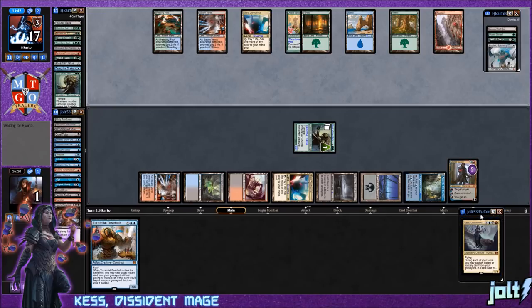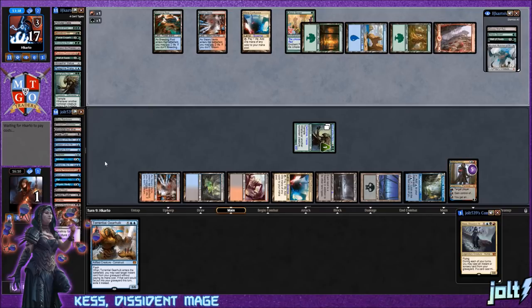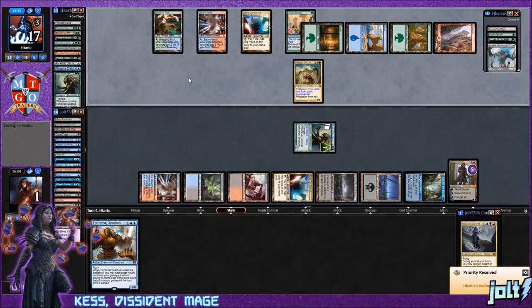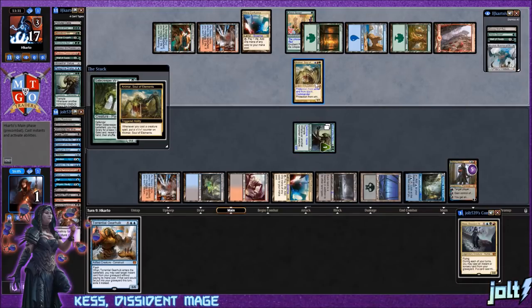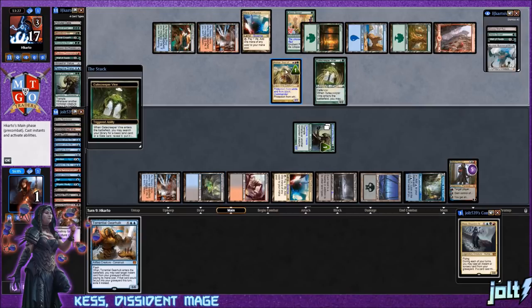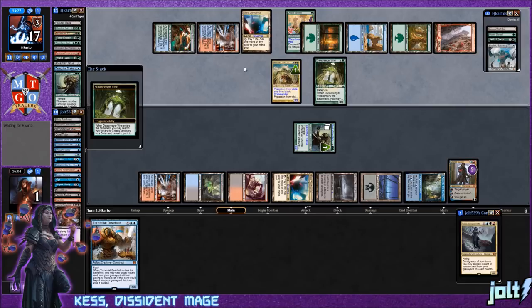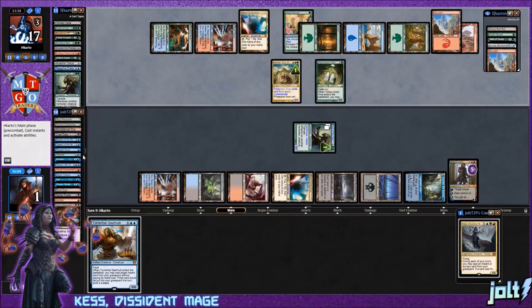We might also be able to get down Kess for backup. Stabilizing at one life sounds pretty good. We are dead to a burn spell. Animar comes down — protection from black — so we can just leave up the Soul of Harvest copy to stop Animar from attacking. We won't be able to use Torrential Gearhulk on Hero's Downfall due to protection from black, but we can flash it in for something else. Cruel Tutor would cost two life and we're at one, so that's off the table.